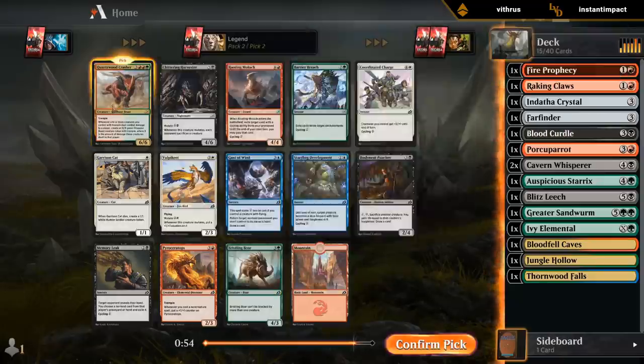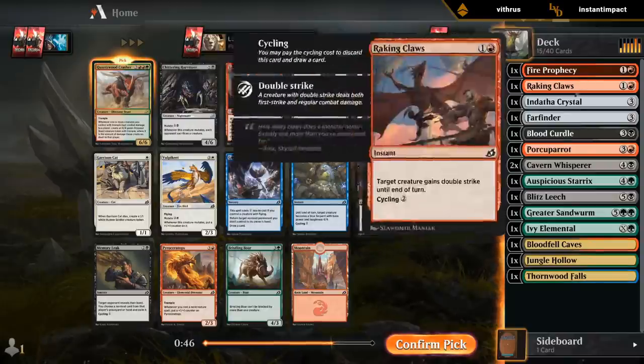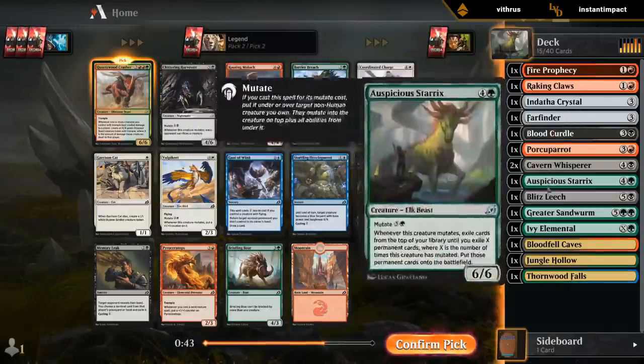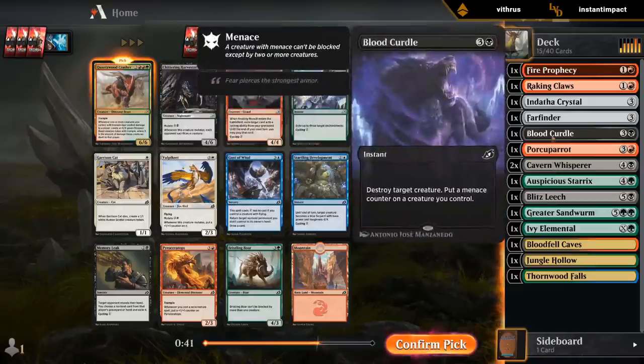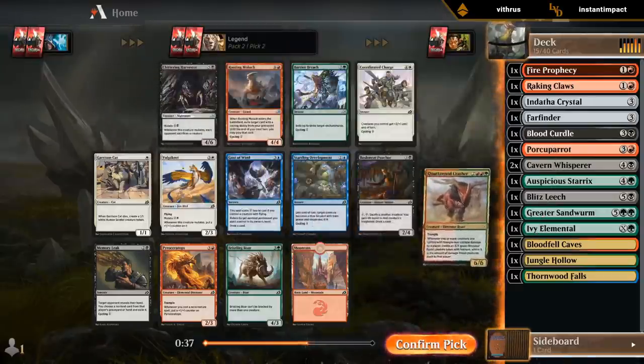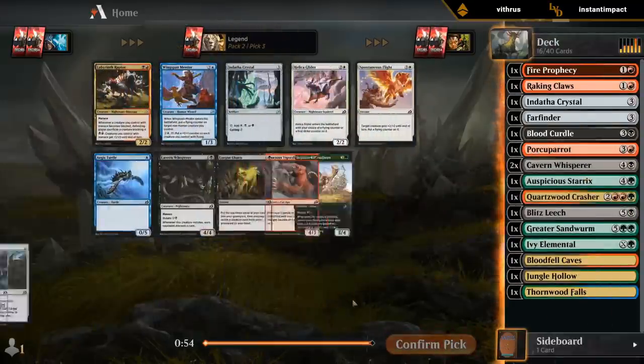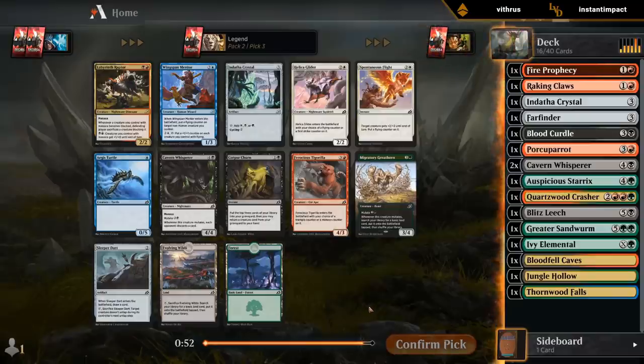Not gonna pass up on a Quartzwood Crasher even though it's not ideal in terms of mana. I guess we could be red-green splash black instead of black-green splash red. But I'm not gonna pass up on this. I think it's a Greathorn here.